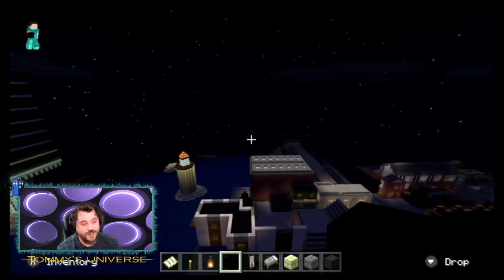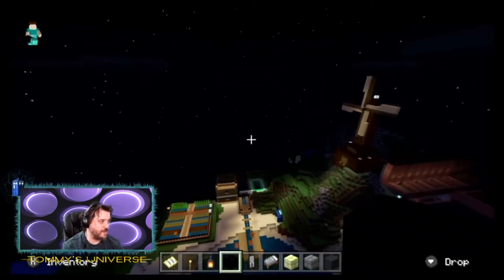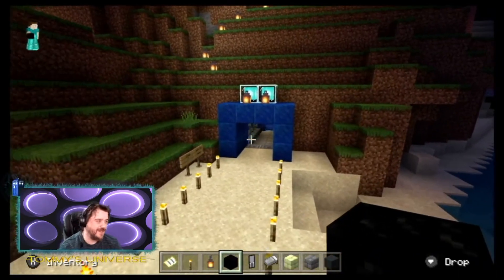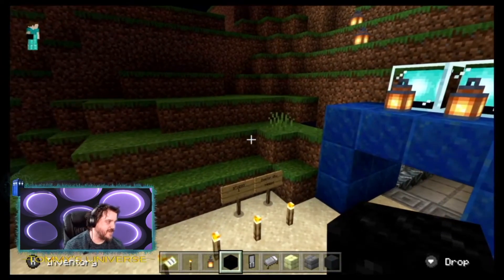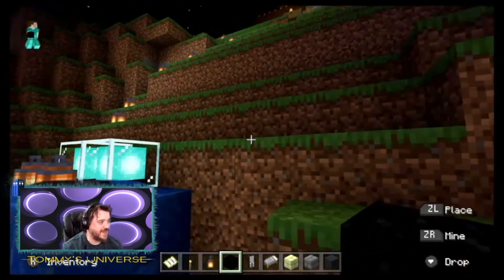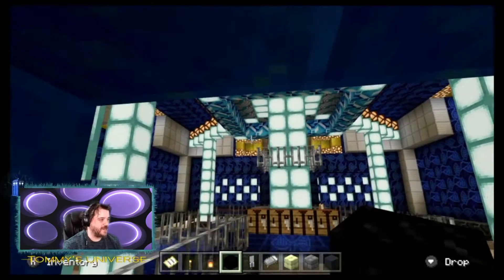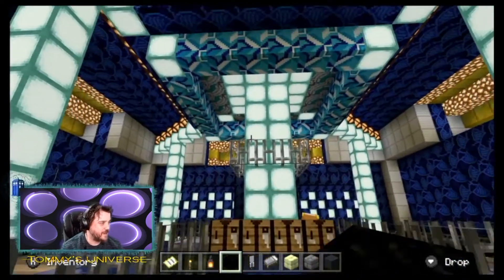Now for my favourite part - show off my TARDIS. Got a windmill - windmill's cool. Some people in Minecraft do the whole TARDIS bigger on the inside nonsense, but I'm playing this on the Switch so I don't know how to do that. So I did the whole idea of building the TARDIS attached to a mountain, so it sort of looks like bigger on the inside. This is my TARDIS - step into the TARDIS.